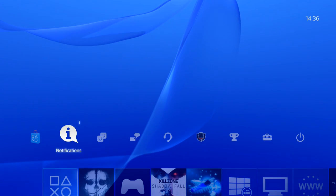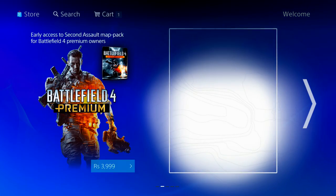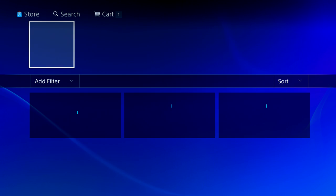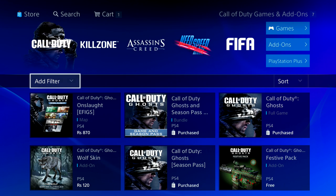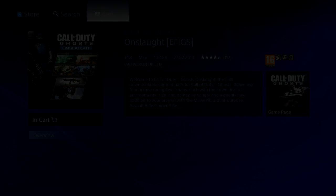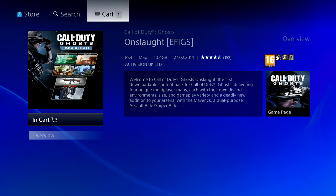As you guys can see, if I go to the game store on the PS4, the Onslaught appears right here. Today is the 27th of February, it's the launch date. And if I hit the Onslaught DLC, it still asks me to pay for it. As you guys can see, it's in my cart right now and I still have to pay 870 rupees for it, even though I have the season pass.